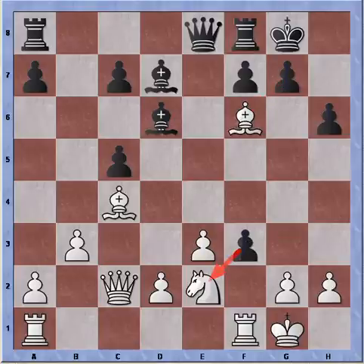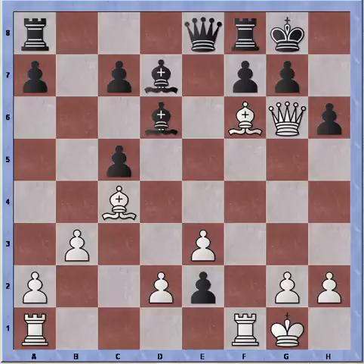So pawn takes knight was played. And now another nice tactic: queen to g6. Pawn cannot take queen because of the pin, and pawn cannot take bishop because of a second pin. Of course I'm threatening queen takes pawn on g7, which is mate, and there's no defense to that. So Black will be mated in a few turns, and it's game over on move 18.